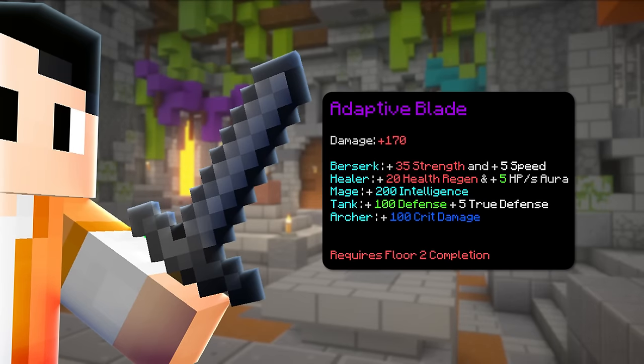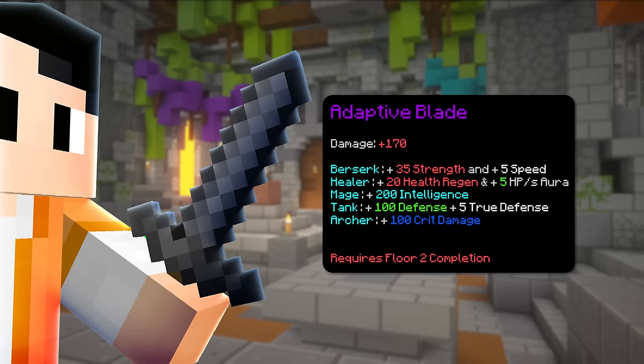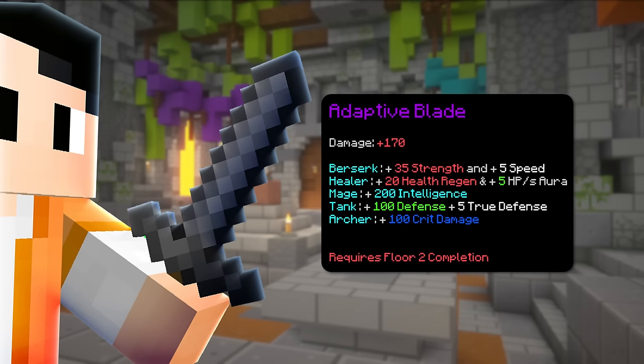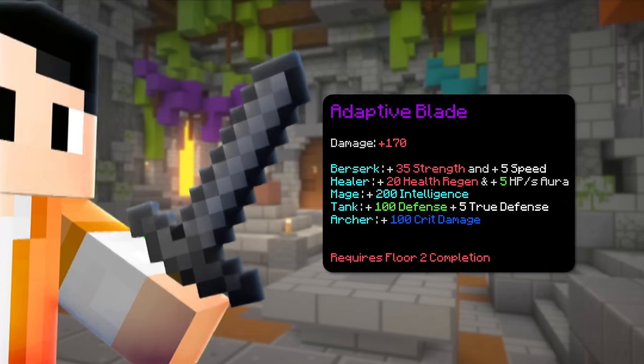Therefore, the next weapon is Adaptive Blade. This weapon only requires floor 2 completion and pretty much will help you survive all of the early floors. Plus you get 100 defense while holding it, which is even better.